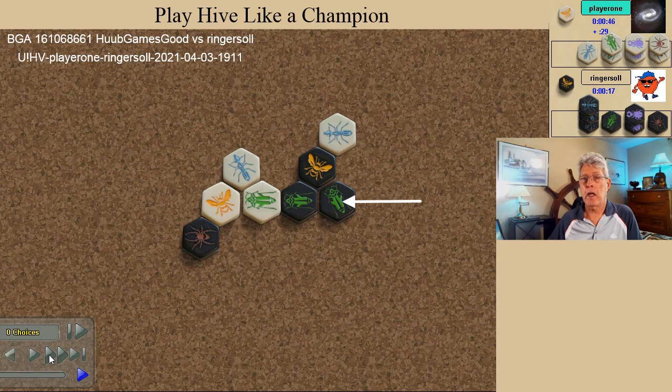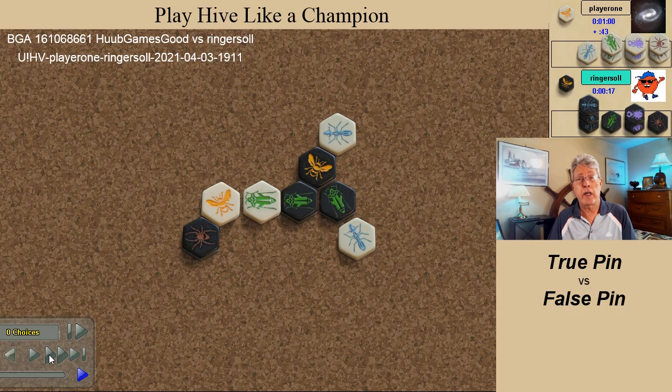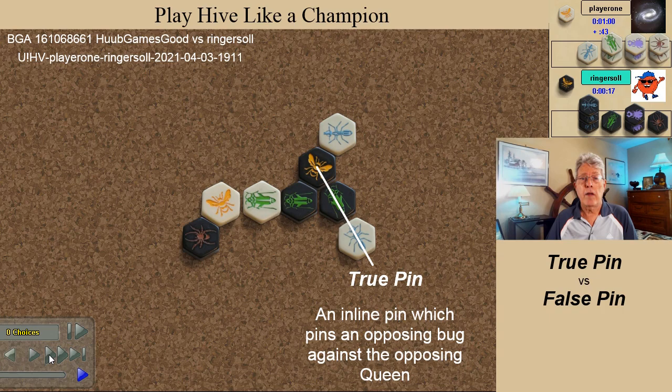Many beginning players pin the defending grasshopper from here, but this pin is a false pin. White makes the better choice, placing a true pin. Let's take a moment and describe the difference between a false pin and a true pin.